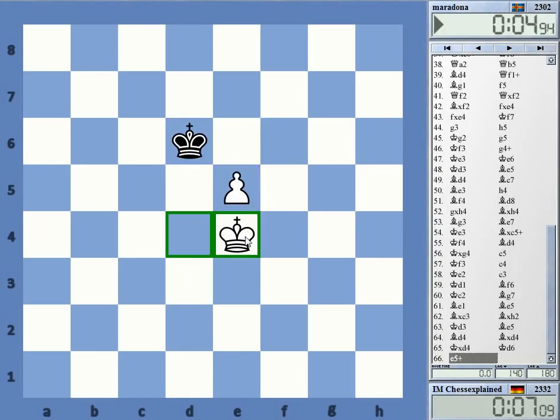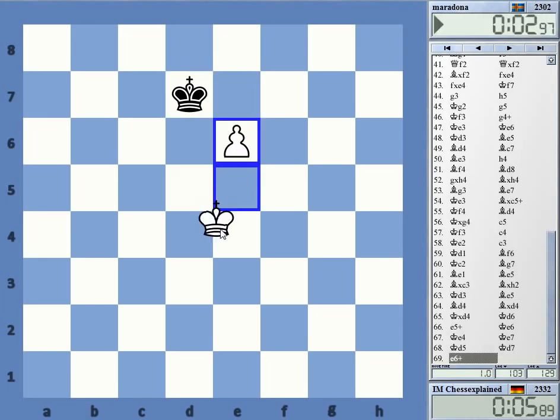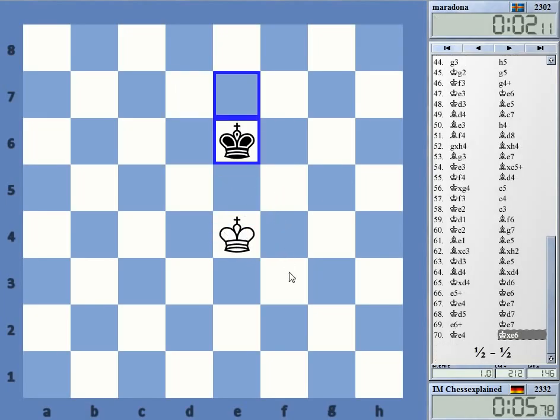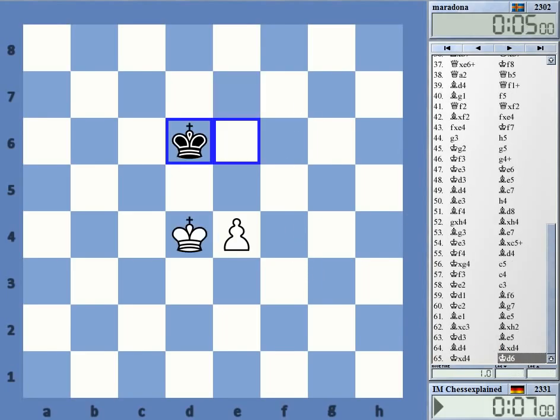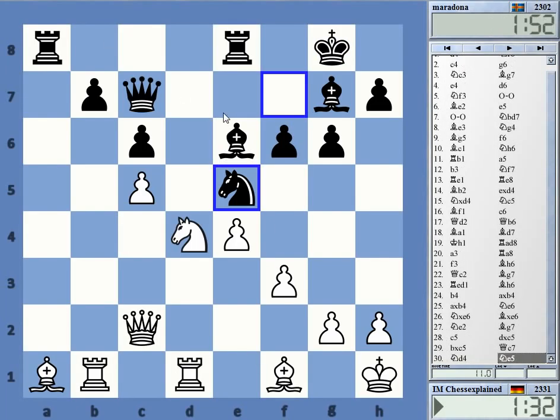Now I have the draw in hand. Check. This is the kind of game where I can easily win on time, but I don't want to. Draw — take the draw. Of course I should just win this, but somehow I didn't manage.